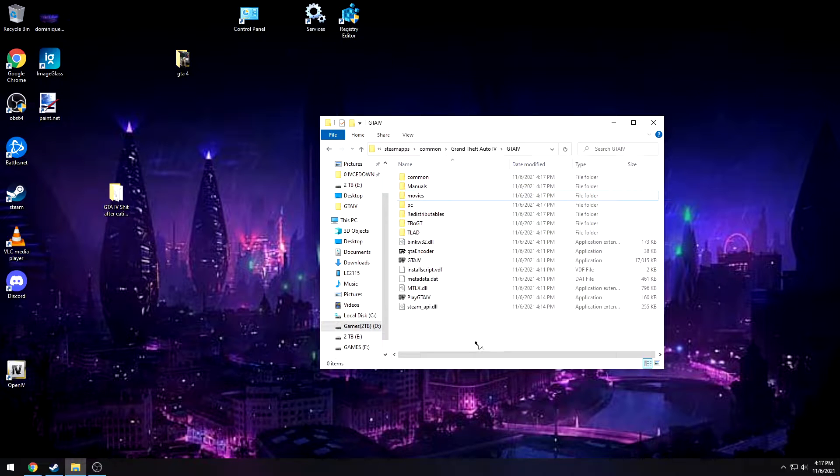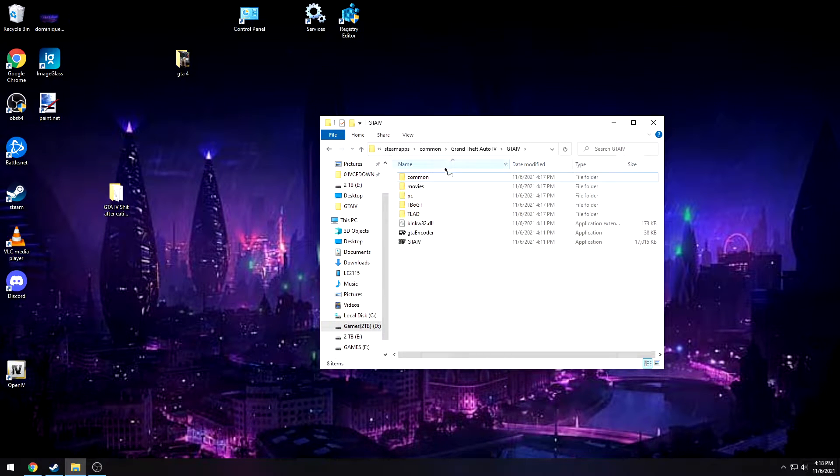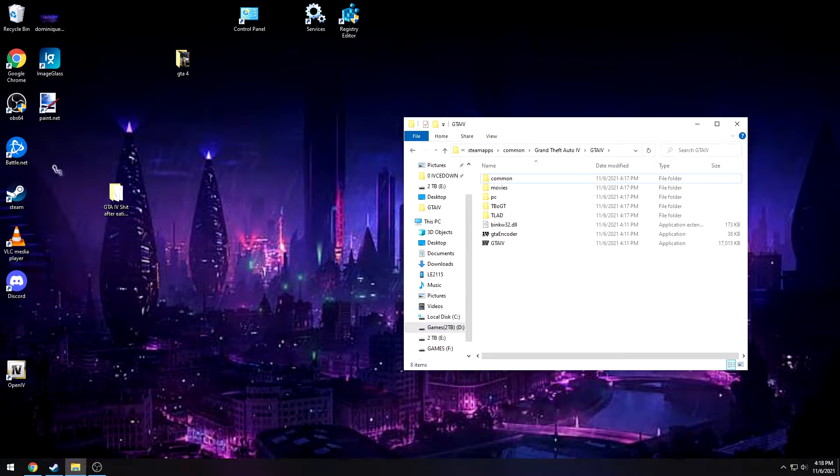I made this much more beginner-friendly — it's a lot easier than the last video. The beginning steps are going to be exactly the same as in my last video, but don't worry about watching it. First, delete the 'manuals' folder and whatever that other folder is called — we don't need it. Also delete install scripts, metadata, the mtlx file, play GTA 4, and the Steam API DLL — get rid of all of those.